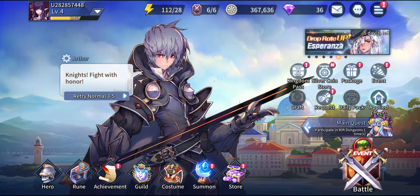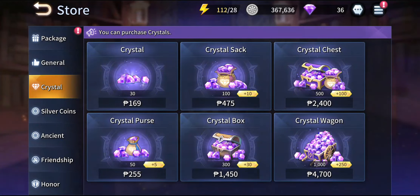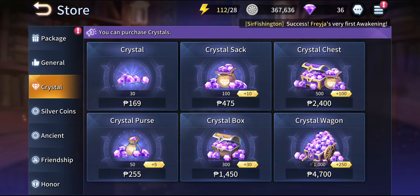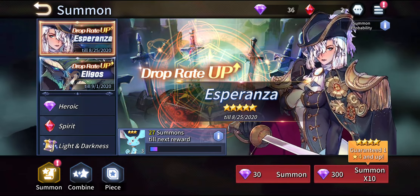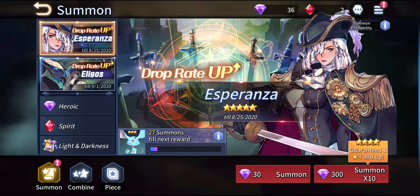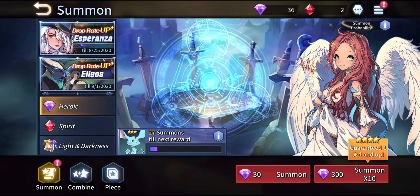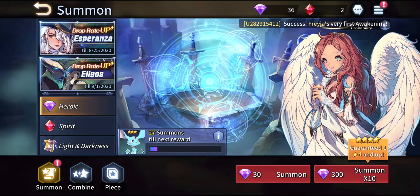Another issue in this game is definitely the crystals. This game is not really that generous in providing a lot of crystals right away as a pre-registration reward so that we can do a multi-summon straight away — we have to earn them first. In this game, 30 crystals are required to do 1 summon, and to do a multi-summon, you will be requiring 300 crystals. So your main mission should be to collect up to 300 crystals and finally do your multi-summon.